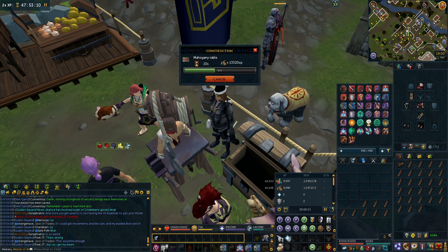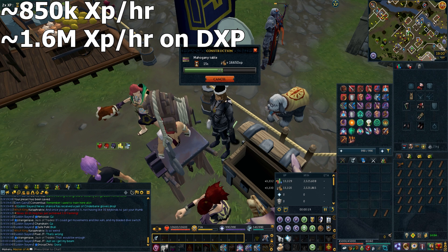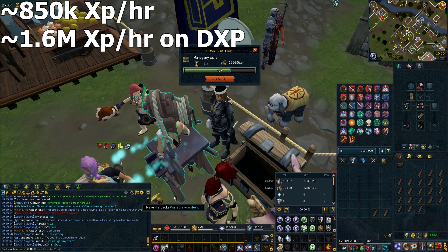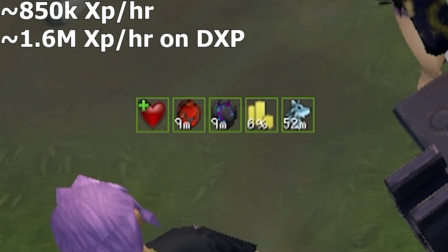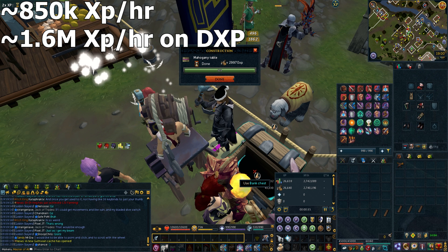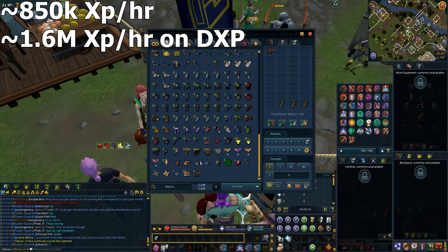If you're wondering about XP rates — with no bonus XP and no double XP weekend my rate was 850k experience an hour. With double XP weekend it was 1.6 million XP an hour. That does include pulse cores, avatar buff, the construction outfit, and the chisel, as you can see in my worn inventory, so I am using the standard XP-boosting modifiers for construction.